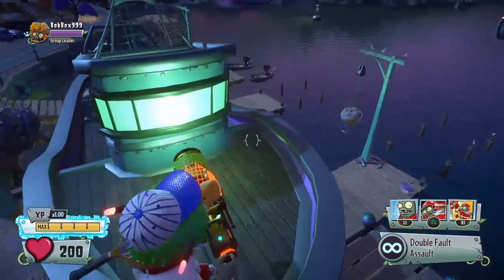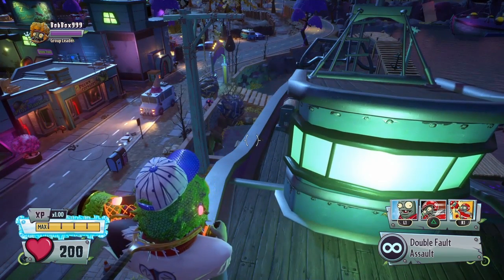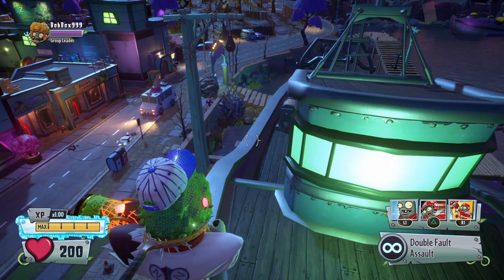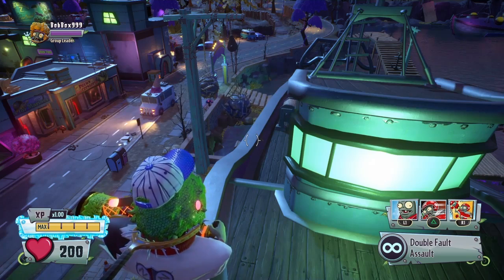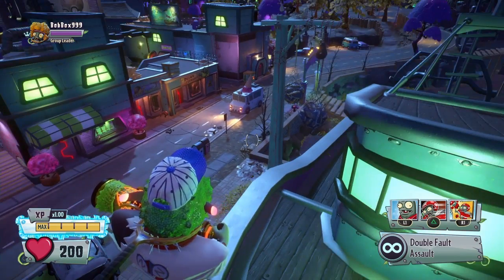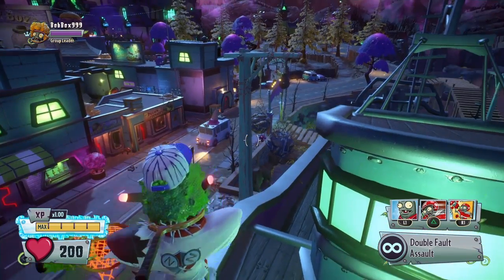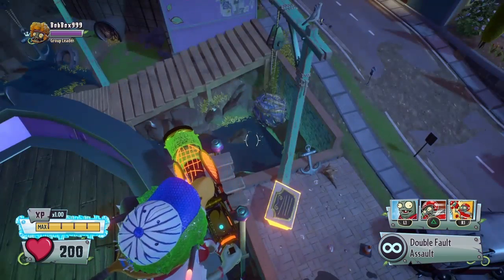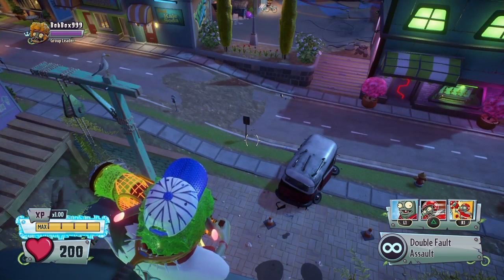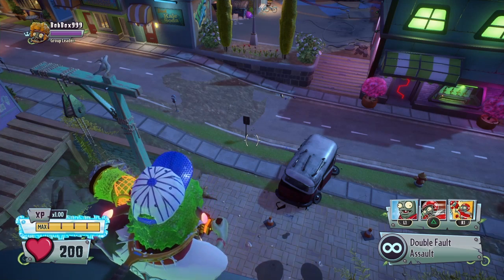without any glitches, just pure parkour skills and everything like that, please do drop a like, ask for more and I'll be glad to show you some other tricks and tips on how to do stuff like this. It's actually really cool being up here as an all-star. You never would expect an all-star to be up here just because of the height. There's actually two ways to get up here but I'm going to show you the more easy way and the one that takes less time.